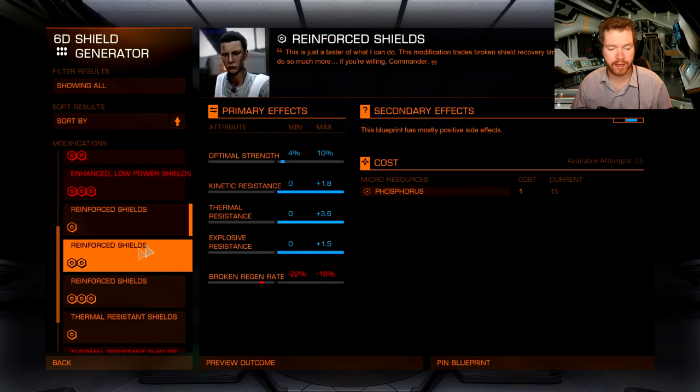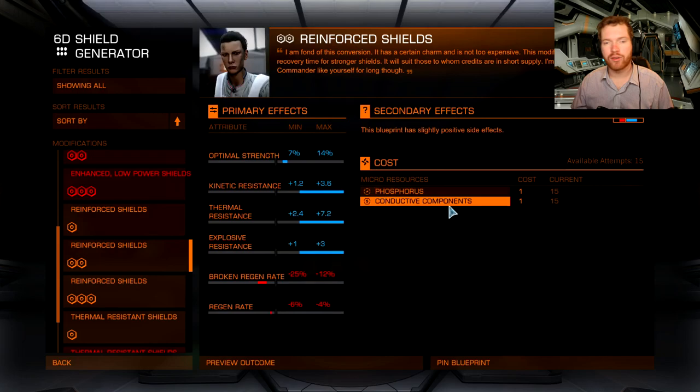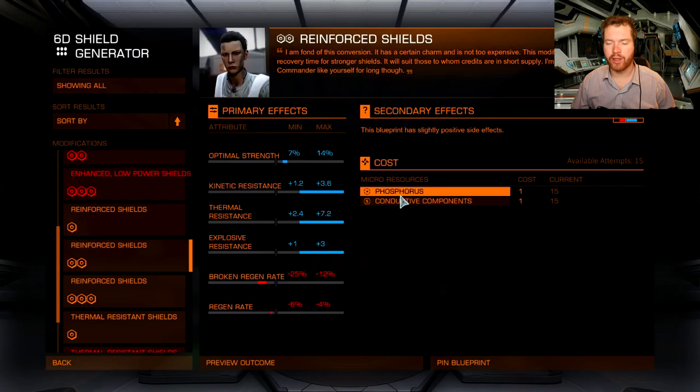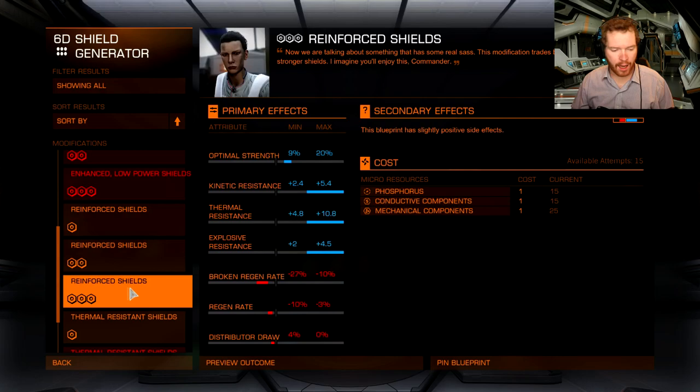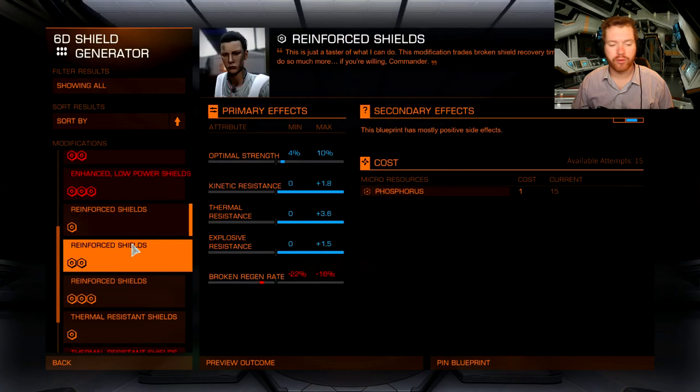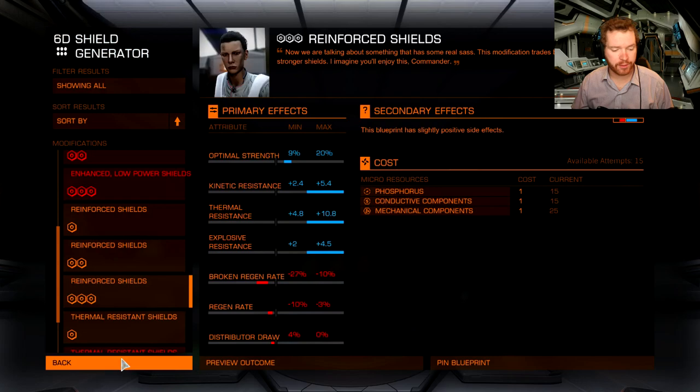For the upgrades you'll also need conductive components, which you can get from the Nathaniel-class tanker, and mechanical components at the same place. I have videos for those materials, and I will also put a link to a spreadsheet in the description below the video that holds all the different engineering materials with video guides to most of them. If you have problems, just go to that spreadsheet, find the video guide, and it will help you find that specific material. For grade three you just need three rolls of grade one, three rolls of grade two, and a single roll of grade three — that should give you access to the next set of engineers.